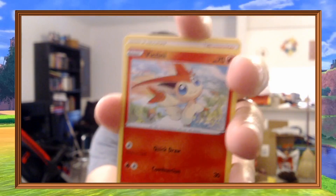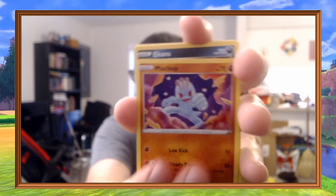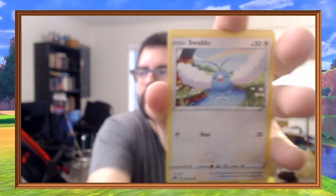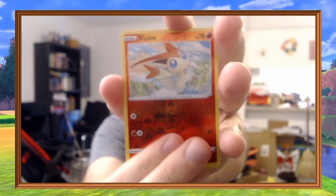Third pack: Water Energy, Victini, Kabu, Team Yell Grunt, Nickit, Machop, Ekans, Swablu, Inkay, Reverse Victini, and Galarian Obstagoon. So we're striking out pretty hard. Two packs left — an Alcremie and an Obstagoon.